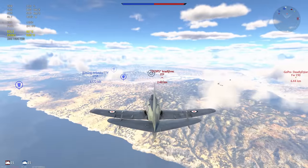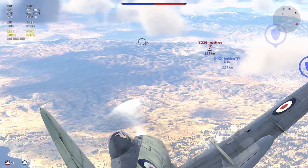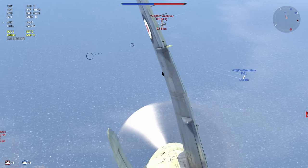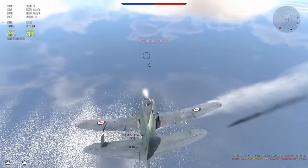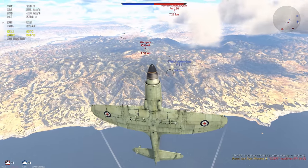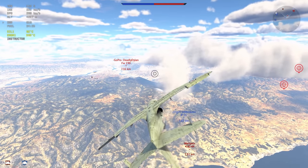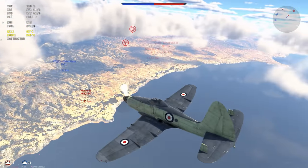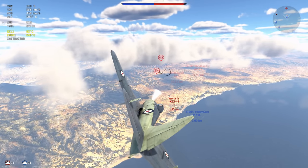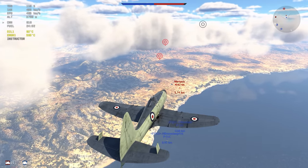Now we're going to look at a match where this doesn't quite go the same way — this is where the downsides of the Wyvern start to come into effect. I believe we're in a slight uptier. If your opponents climb, you're not going to do particularly well. The Wyvern doesn't do well at altitude and it certainly doesn't have great energy retention — it is very fat and relies on its engine to continually pull it along. The Wyvern simply cannot compete with planes at a higher altitude; it needs to be at the top of the stack.